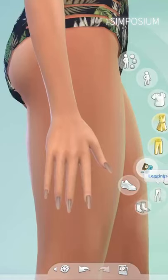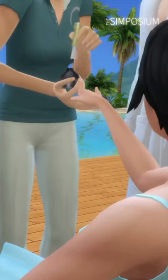We got nails in The Sims recently, but what options are there and how long do they last? You can add them in CAS — they come in all shapes and sizes — but if you want them to degrade over time, then you need to go to the spa to get them done.